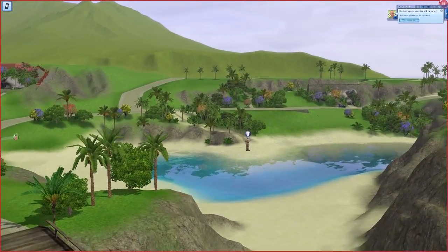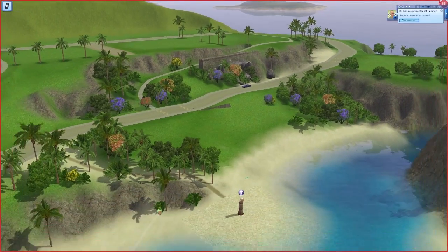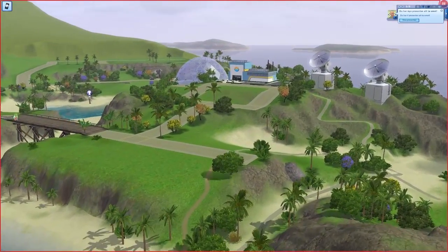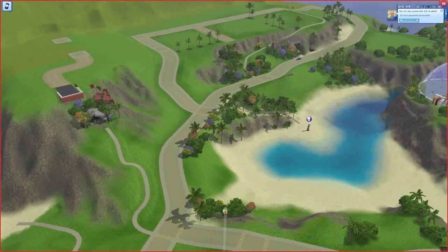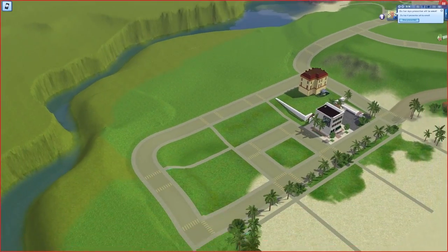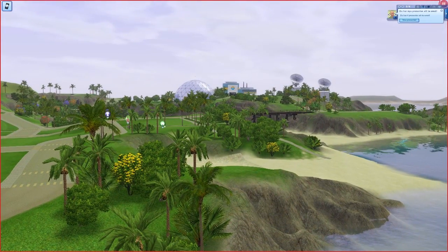This beautiful world is gonna use only four expansion packs. The expansion packs I'm using are: Island Paradise — which I use almost everywhere — Ambitions, Late Night, and University. Those are the only four expansion packs you need to have. I'm not gonna add more than that.